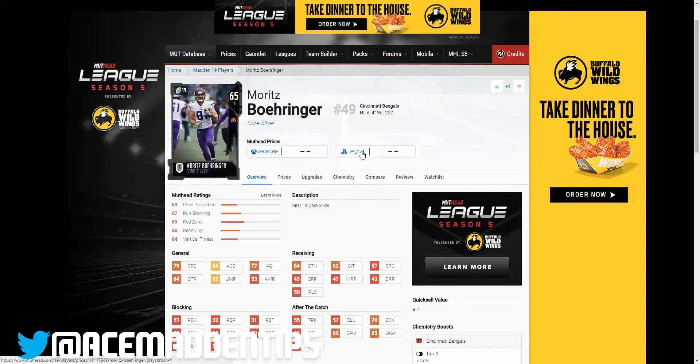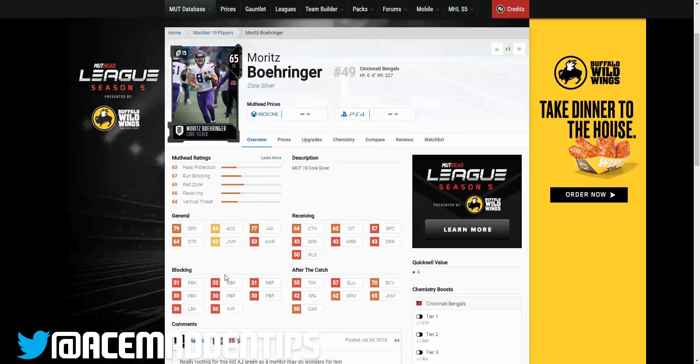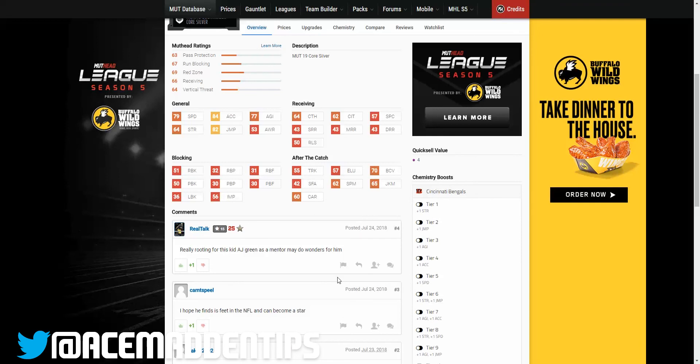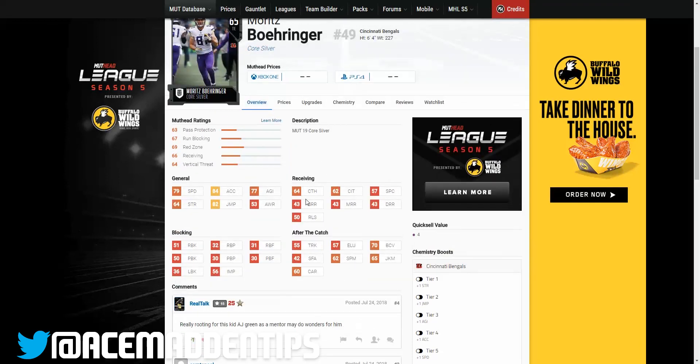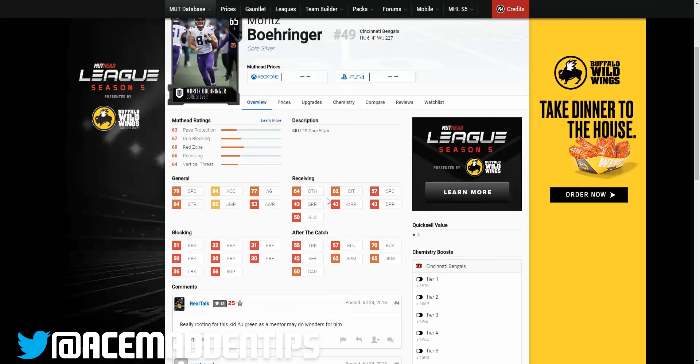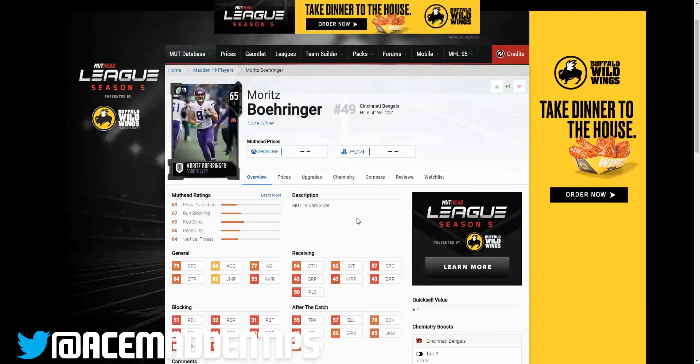Number one is Moritz Böhringer, coming in at just 15 cap. He's undersized and kind of like a big wide receiver — a Calvin Johnson type — so he's a move tight end. That's all you're really getting; he's not a blocker whatsoever. But he's got good speed for 15 cap: 79 speed, 84 acceleration, and 64 catching. That might look bad, but compared to running backs right now it's pretty good. Based on the beta, you don't need extremely high catching to catch open passes. Keep him on simple routes — streaks, flats, drags — and you'll get the most out of him.